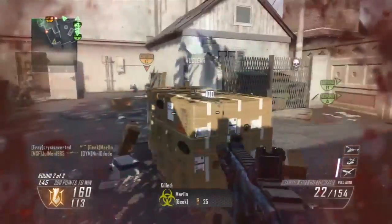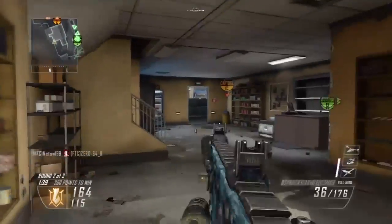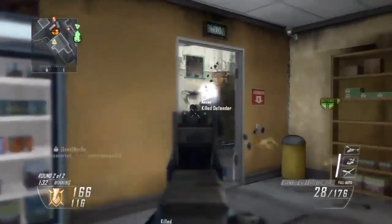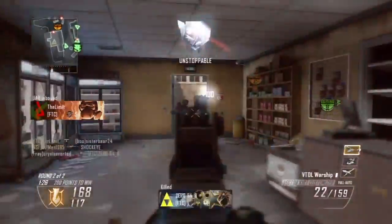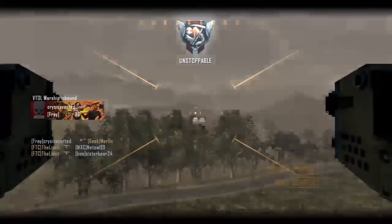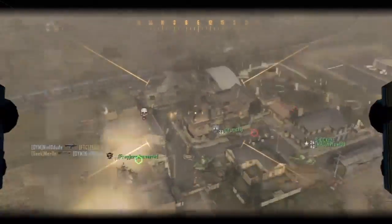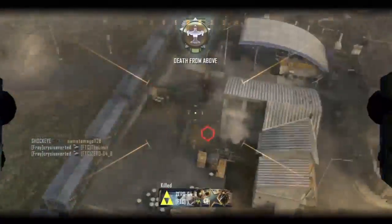These maps look pretty cool too. Grind looks very interesting. Hydro — I can only assume there's gonna be a ton of water or flooding. Downhill — a snowy map, who doesn't like snow? We should've had that by winter. Mirage kind of makes me think of Oasis from Modern Warfare 3. And Die Rise — that looks very interesting, it kind of makes me think of ZombieU. I can't wait to play these maps. Hopefully we actually do get them on Wii U.